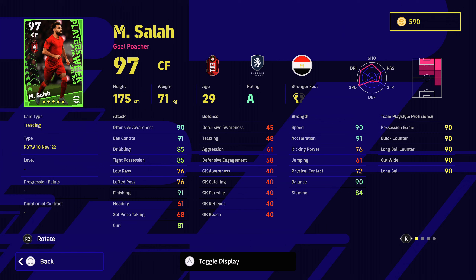We have got Mo Salah. He does slightly differ from the last Player of the Week's Mo Salah. The key difference is he's got one-touch pass skill, which in my opinion makes him a better option than the last Player of the Week. So if you do pick up Salah, don't be too disappointed if you've already got him like myself.